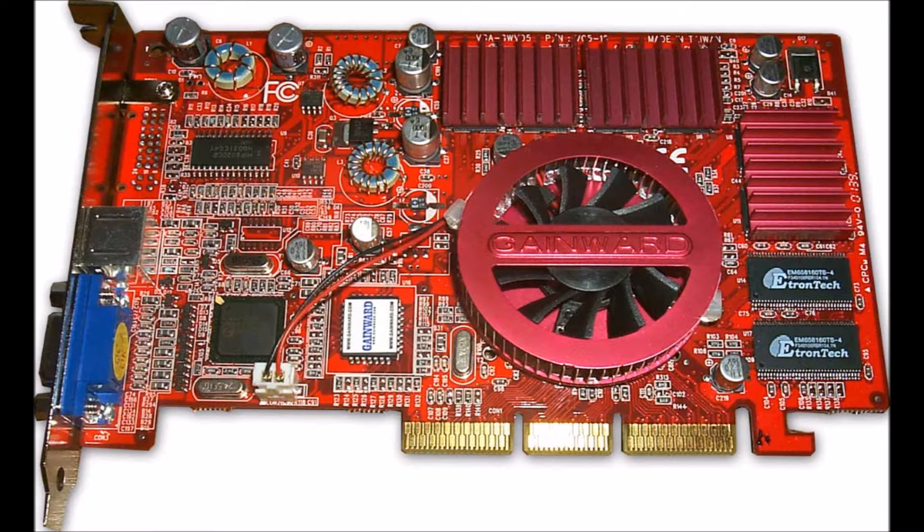In this video, we'll be looking at the GeForce 2 Ti 200. It's worth mentioning that Game Ward released a card called the GeForce 2 Ti 450, which used faster memory that was found on the high-end GeForce 2 Ultra.